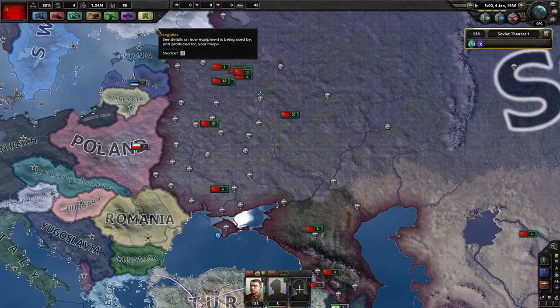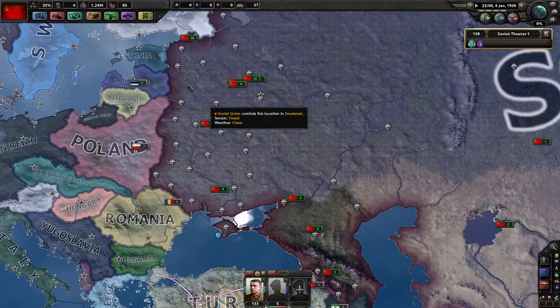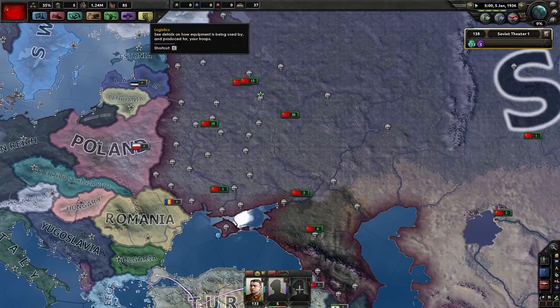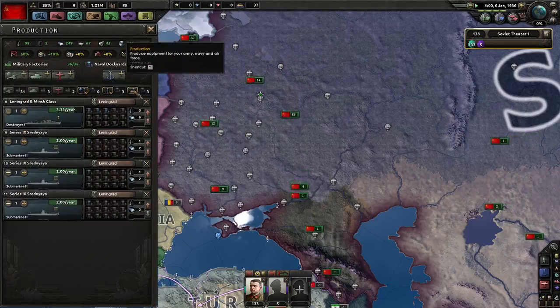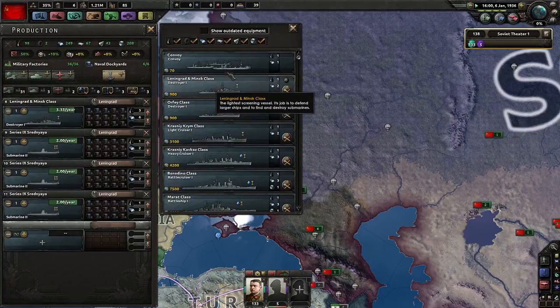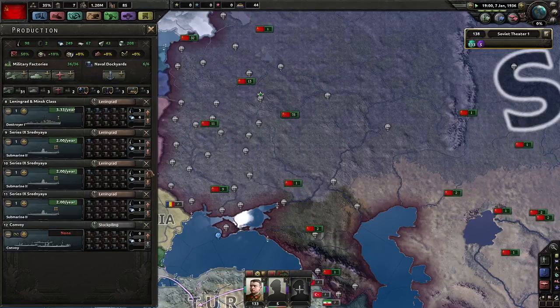Focus on our national focus neighbors. We're running a little low on convoys, so once they're finished with that I'll just build convoys. We're not a naval power.